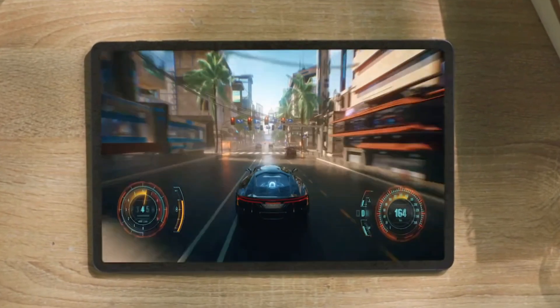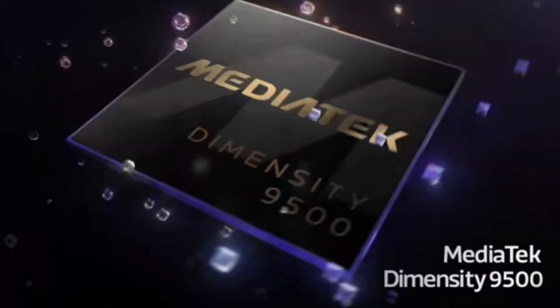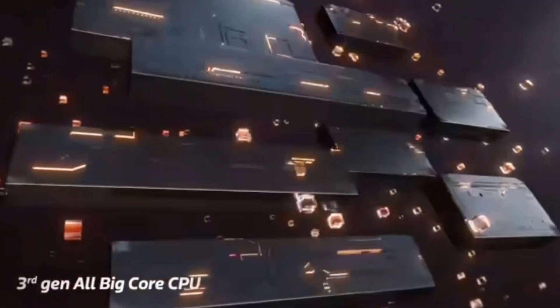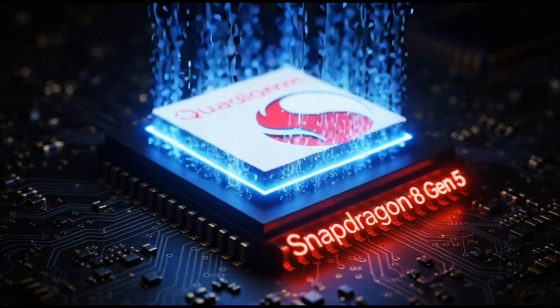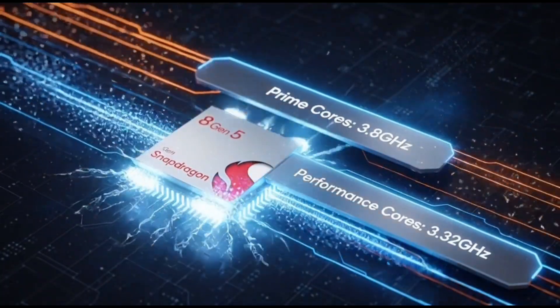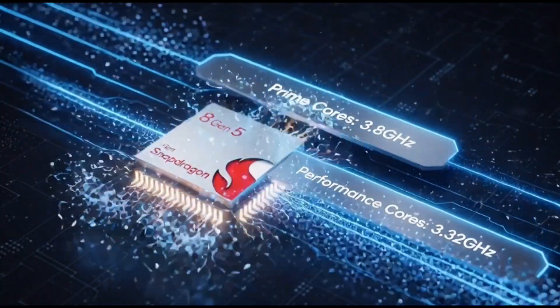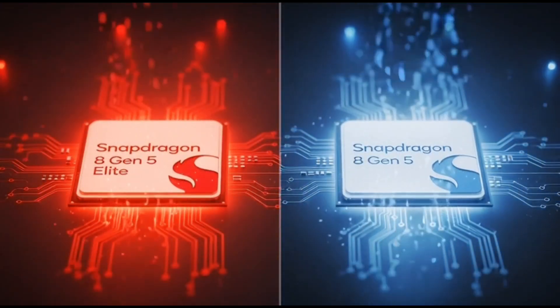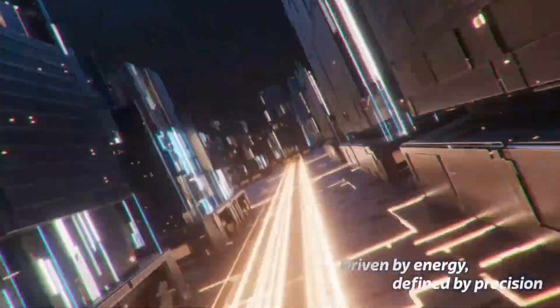As for timing, it looks like this chip — whether it ends up being called Dimensity 9500E or 9400++ — will be launching sometime around Q1 2026, that's early next year. Meanwhile, Qualcomm is expected to show off its Snapdragon 8 Gen 5 later this year. So 2026 is already shaping up to be another battle year between Qualcomm and MediaTek, and MediaTek's been catching up fast. If this 9500E keeps flagship-level performance but costs less, it could make a lot of upcoming phones way more appealing.